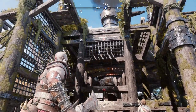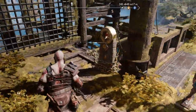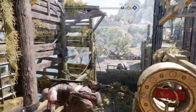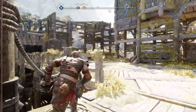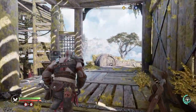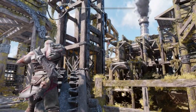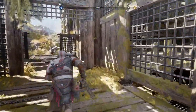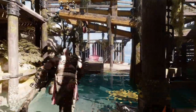Before going further, we still want to get that red coffin. While you're here, notice the chain to the right — press Circle to lower it, giving you a shortcut back up. Drop down this chain you've just lowered and head back to the wheel that controls the crane. This time, lower the crane all the way down as far as it can go. Then jump down through the hole in the floor you made earlier — you'll now be able to use the crane to swing across and get the red coffin.